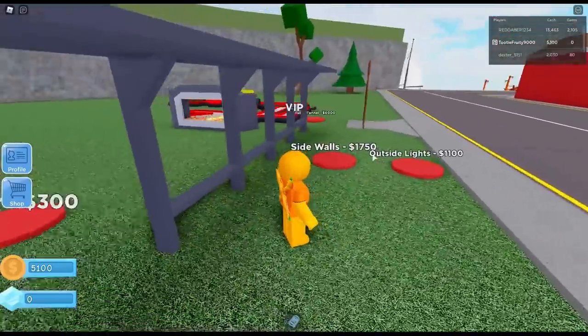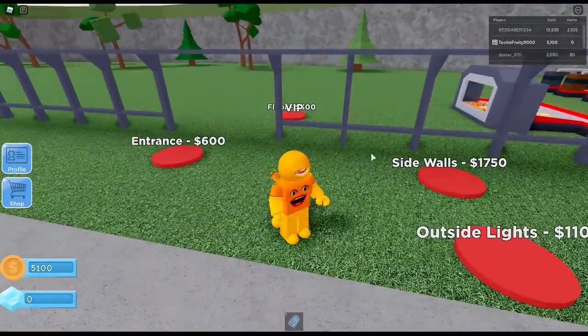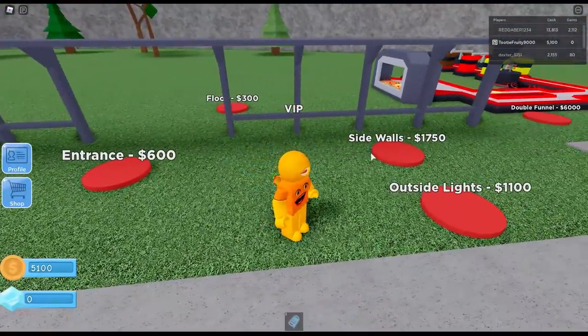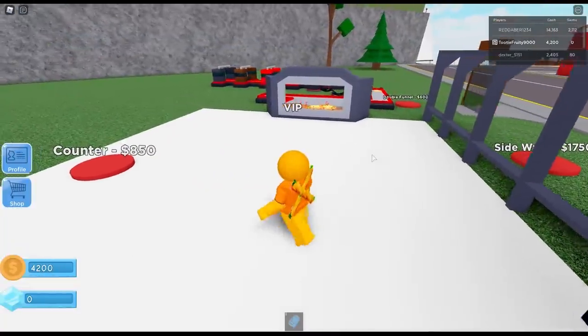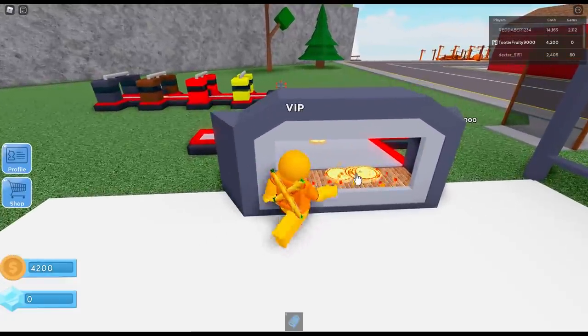Now we're cooking! I suppose I need some walls for my pizza parlor because I probably shouldn't just be making pizzas out in the open like this! Let's make an entrance! Let's get a floor here — looking good! Give me some of that pizza! That's more money in my pocket!